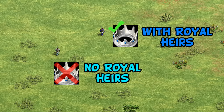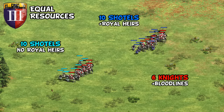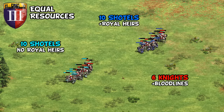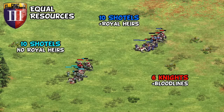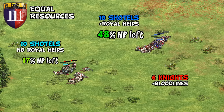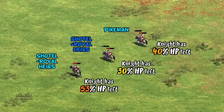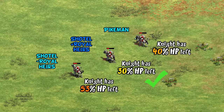Mounted units will have Bloodlines but no extra civ bonuses. Starting with a classic matchup against knights — even before Royal Heirs, Shotels could theoretically take that fight with balanced resources, giving them a slight numbers advantage. But instead of coming out battered with about a sixth of their HP left, with the new Royal Heirs tech it's more like half their HP. In fact, one-on-one they do a little better than a pikeman, with the knight fighting the dark blue Royal Heirs Shotel Warrior ending with the least HP left over.